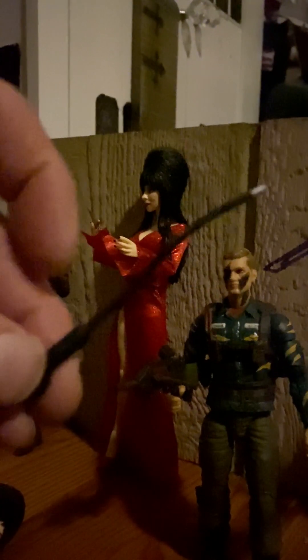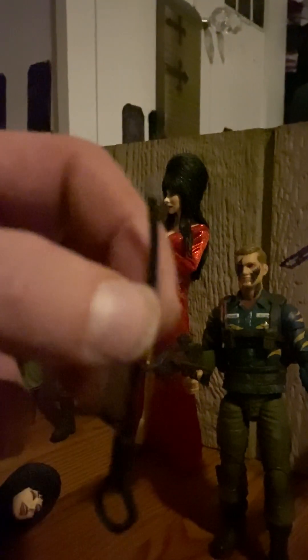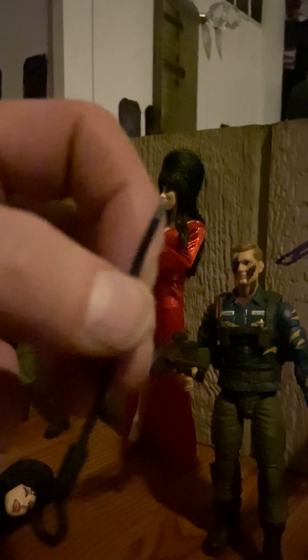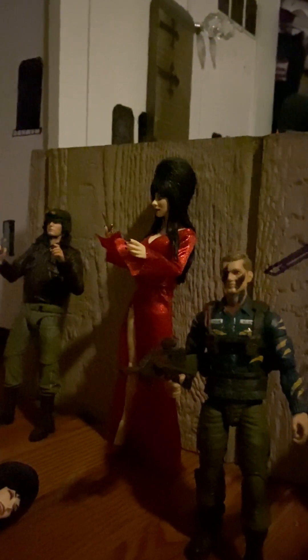This is the swagger stick that Sgt. Slaughter comes with — that's what he's called. It's the one where he was the Iraqi sympathizer character for WWE. I'm not calling him a traitor or anything. That's what I really used earlier from the two different versions: the Hasbro version I got from Ollie's and the other one. But I use this as a chain for Crossroads that he has on his bike, because some bikers have to deal with some bullshit when they're on their bike.